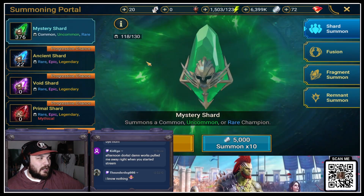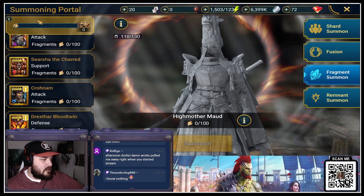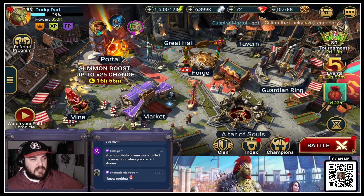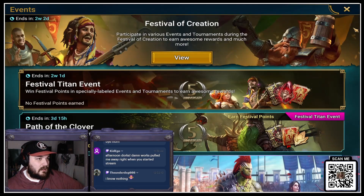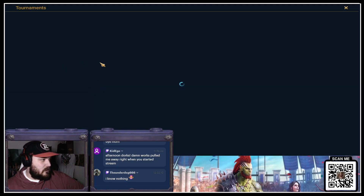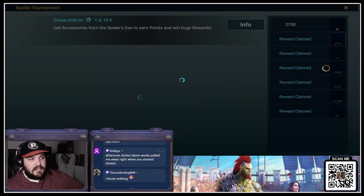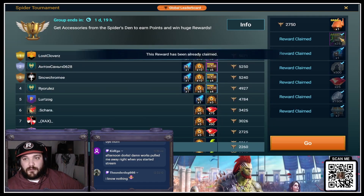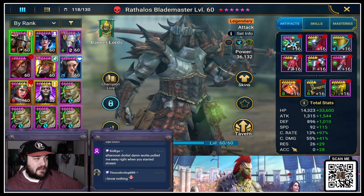Alright, let's get into this. So we got the portal. It took me forever to get this fusion ready. For those who don't know, there were character shards available in events — fragments for this character from various events. You needed to get him unlocked four times and then build him up, so it's about 16 events you had to compete in.